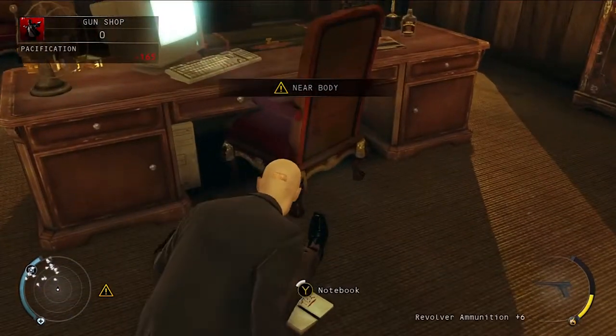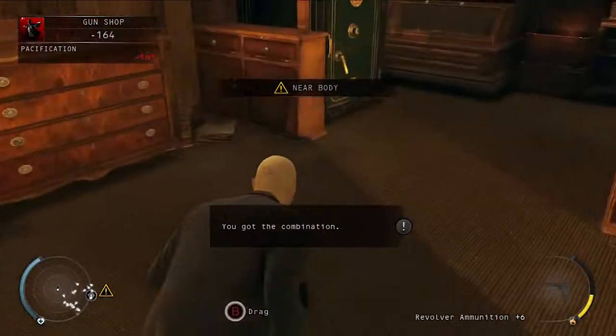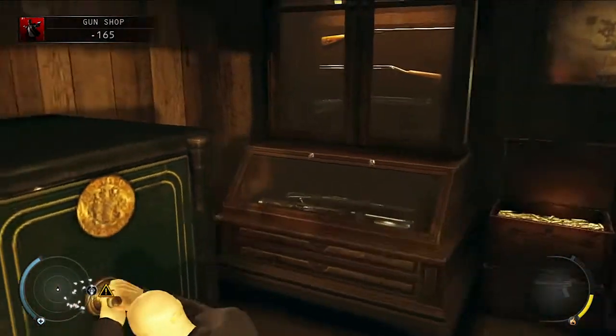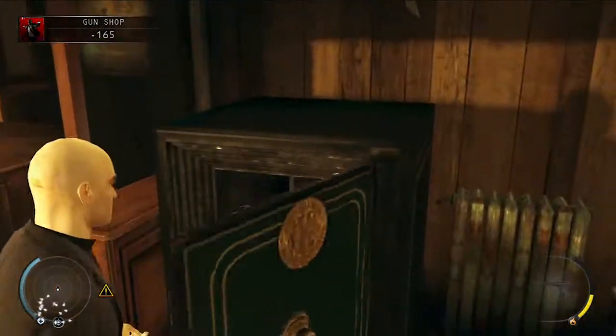I just leave his body there. He will drop a notebook — pick up that notebook. Turn around, get into the safe, open that safe, and inside that safe you will have a key.